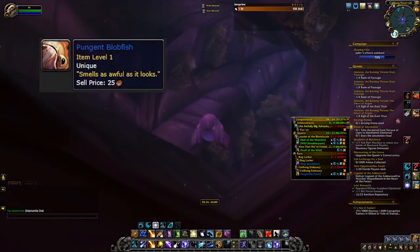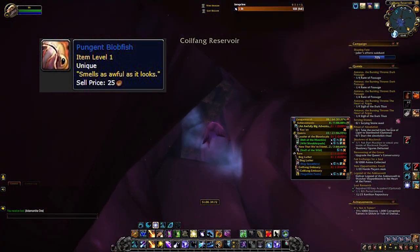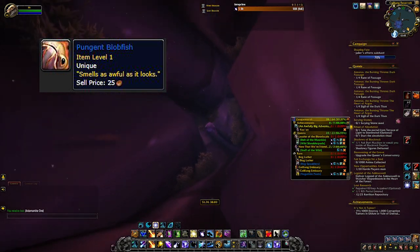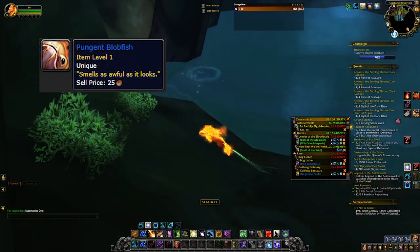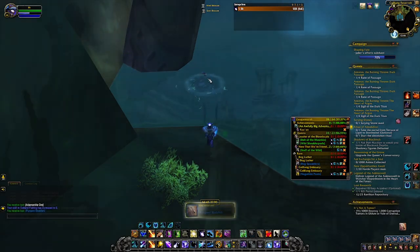The first item is going to be the Pungent Blobfish, and that's going to be inside Coilfang Reservoir in Zangarmarsh — the Outland version of Zangarmarsh. You're going to have to dive down into Coilfang Reservoir, come out of that pool, go around to the back of it where there's a little fishing spot, and fish out the Blobfish from there.